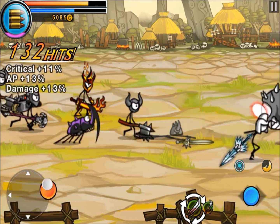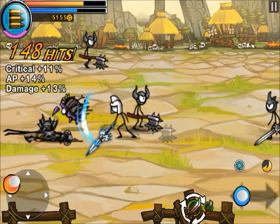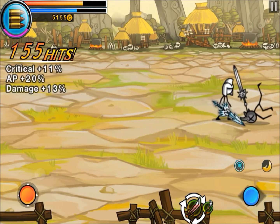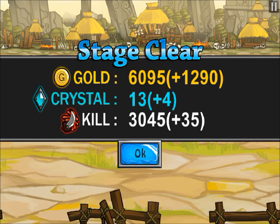Each level gets harder and harder, and new monsters come out — like that one I've never seen before. Once your combo goes up, your critical and stats basically increase.